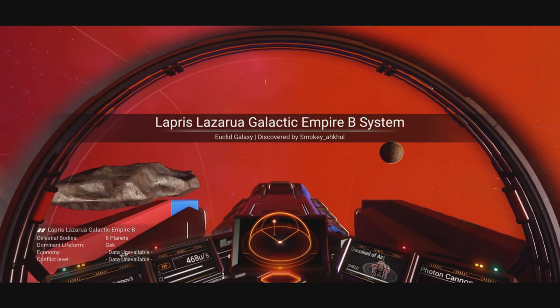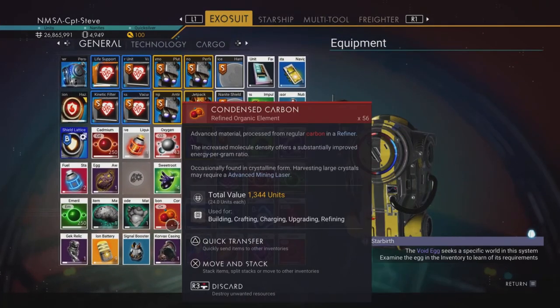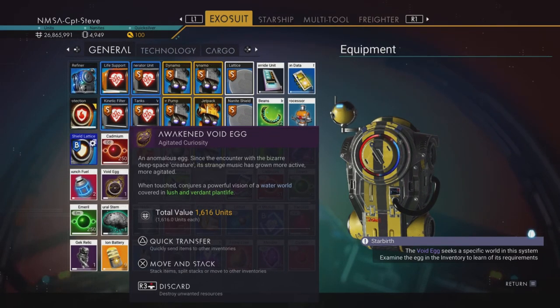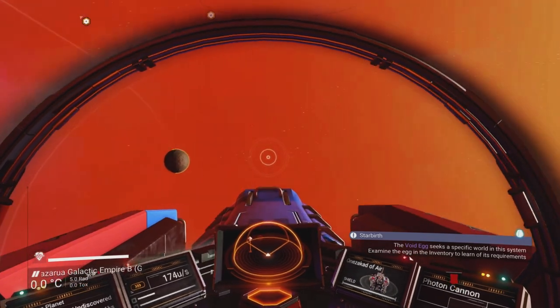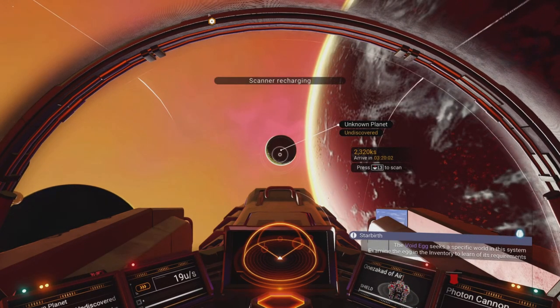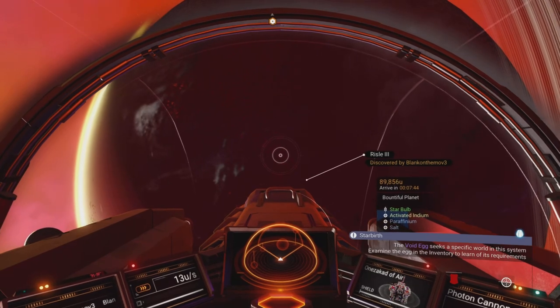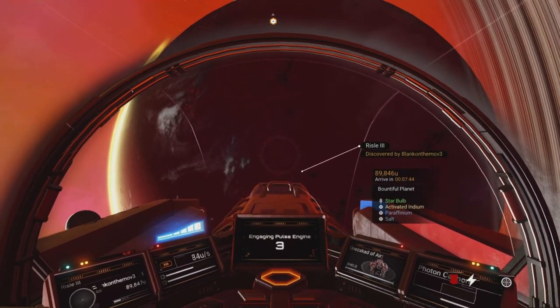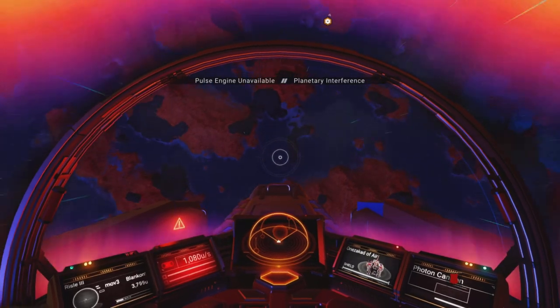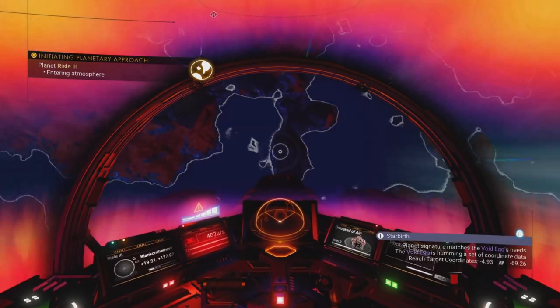Already discovered by smoky smoky alcohol. Looking for a planet with comms balls — they don't pop in until I get close. The egg wants a lush planet this time. Scanning planets — one is already discovered by someone. Touching down — yes, coordinates appear in the bottom right corner! I'm quite far away though — I'm in the northern hemisphere and it's in the south.